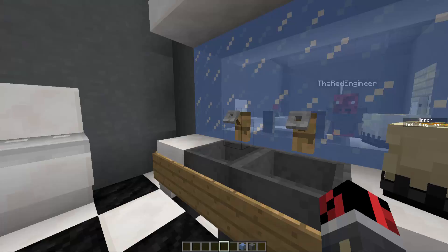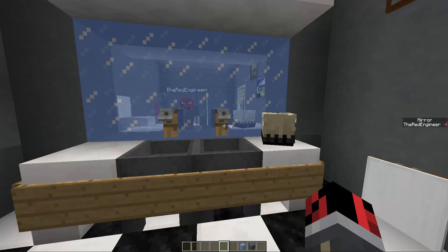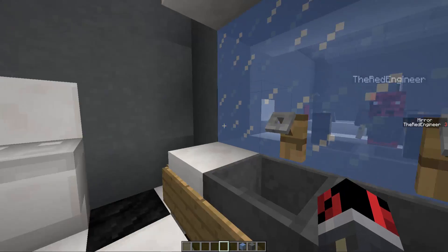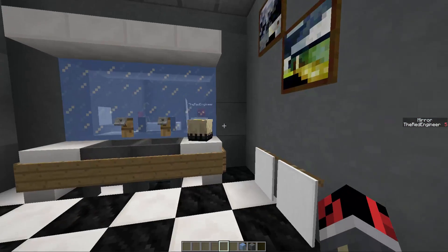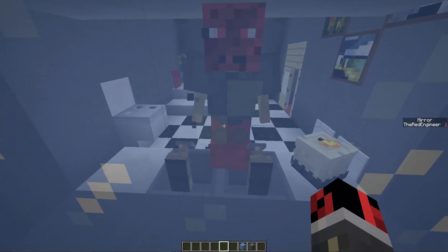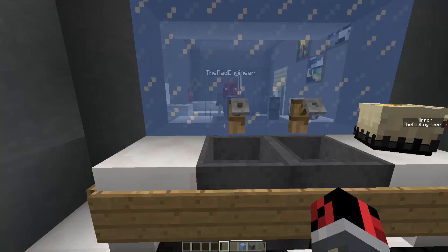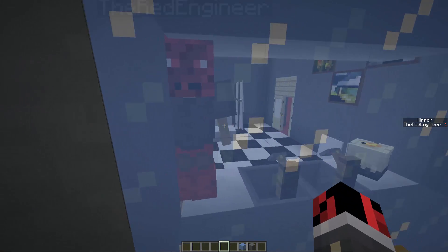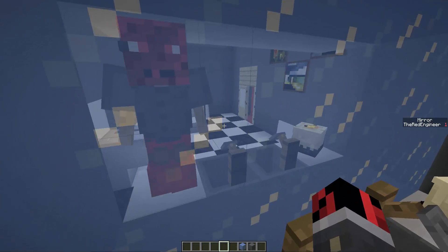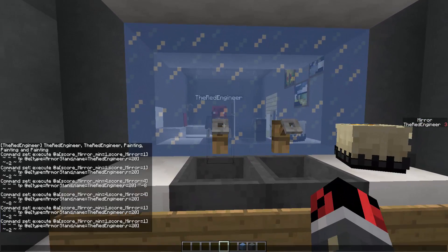One thing that's not perfectly accurate is the player rotation, but that can be fixed by adding more command blocks to detect the head rotation and change the armor stand's rotation accordingly. I didn't do it here because the video would get very long. There are plenty of things you could add — like animations to the armor stand — and if you know the basics of commands you can build a really realistic Minecraft mirror.